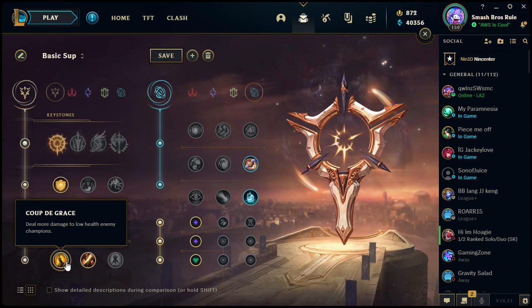Taking Coup de Grâce with Akali pairs well with her ultimate to ensure she secures the kill. Some people take the Precision tree with Fleet Footwork on Akali — the extra heal is helpful since Akali doesn't have healing until she builds Hextech Gunblade. With Coup de Grâce pairing with her ultimate, she can make sure she secures kills, keeps getting fed, snowballs, and carries the game.